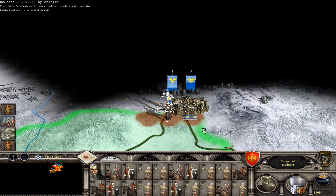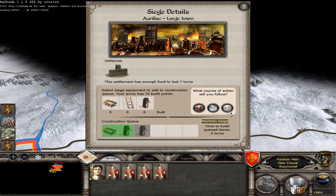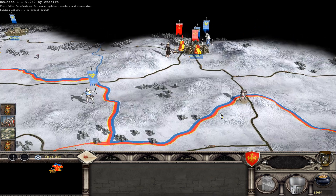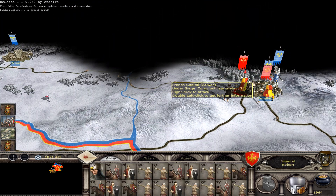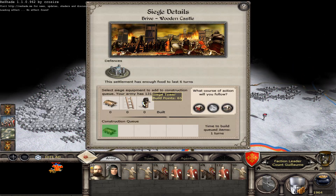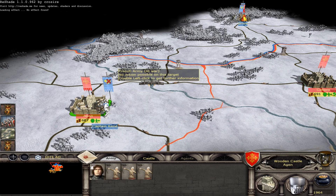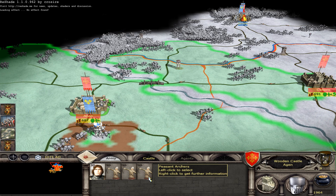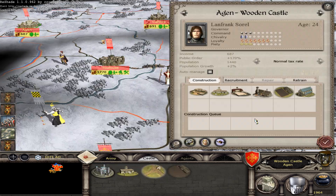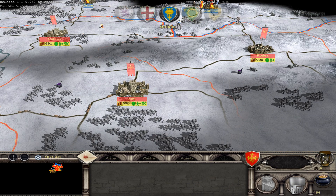They went back, so the first thing is to besiege this settlement. The second thing is to crush these guys. For France! The day is ours. For the honor of France, we will attack. End the turn.